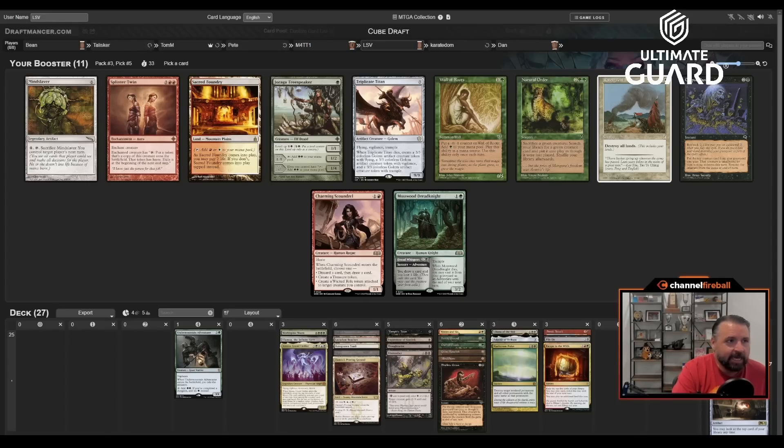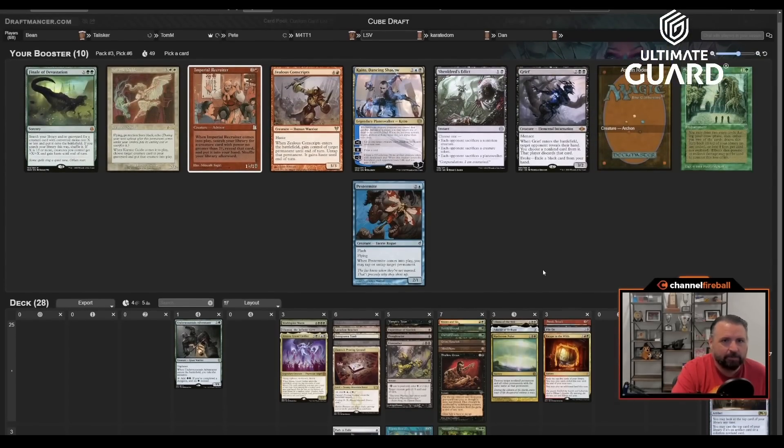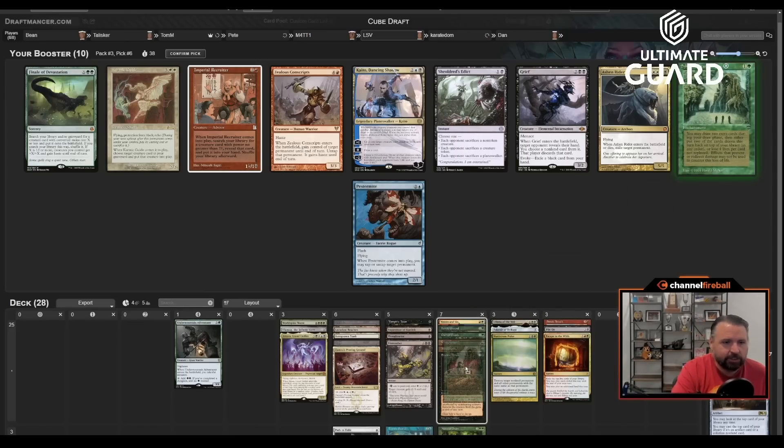I could take Natural Order because I have Atraxa and World Spine Worm to get with it — if I did that I'd need to put back Elvish Mystic and Dryad. But I just don't think I have enough creatures for that. I'm going to take it anyway because I don't want to pass it, and maybe we end up on it. Ashen Rider is nice, but I'm going to take Sylvan Tutor. This is a very good Sylvan deck.